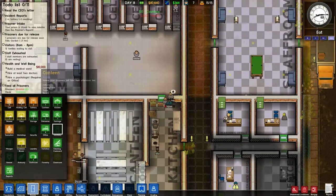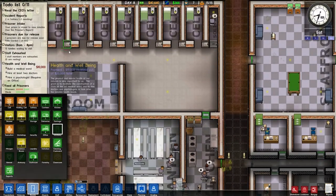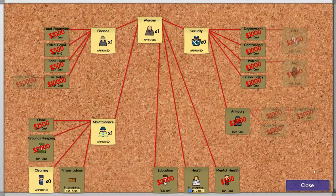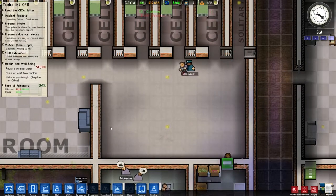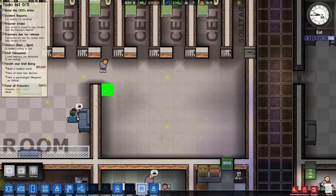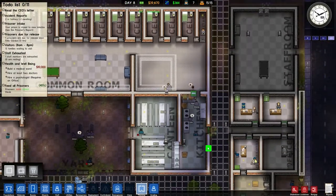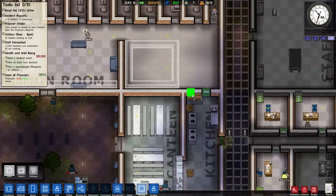We'll worry about the infirmary in a second. Can we do laundry? Nope, because we have to research prison labor — I should have been on this. Oh well, they'll be ready soon. Why are these guys going through this door? I'm gonna have to wall that up because they could just walk out one of the staff doors. Horrible — why didn't I think of that? Why aren't they going through the main door?